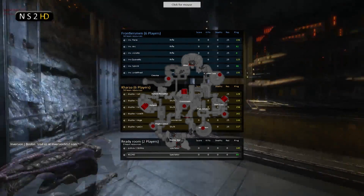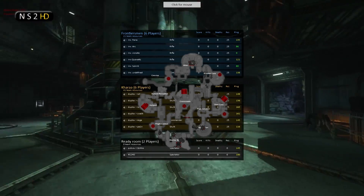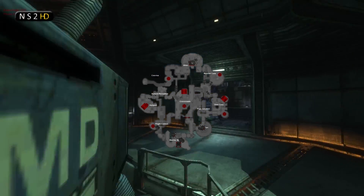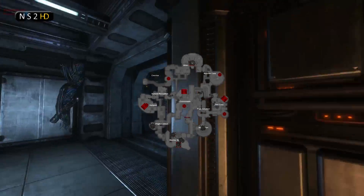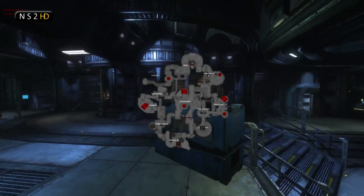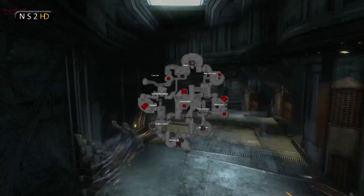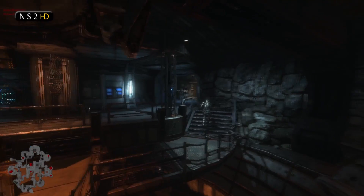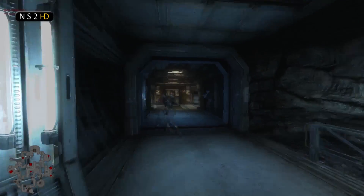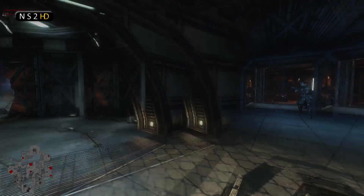Inversion going for the 2-2 again, two on every place, and Duplex sending two on heli side and three on DC side. Three for DC, no one breaking off into crossroads, so they will meet in the pipe. Meeting in pipe. Now two marines heading to ventilation. Duplex taking the exact same starting as last time, and so does Inversion.